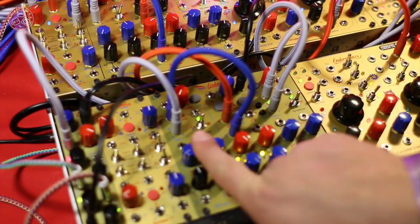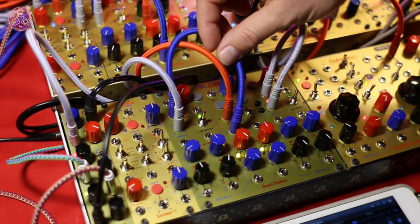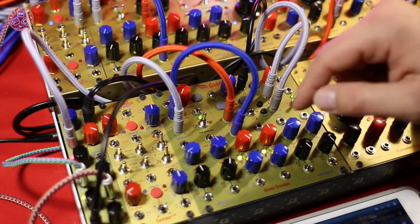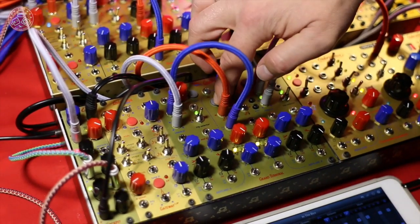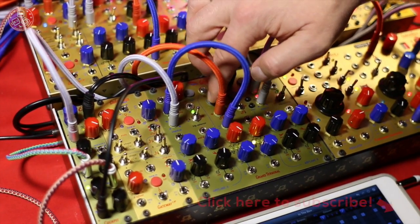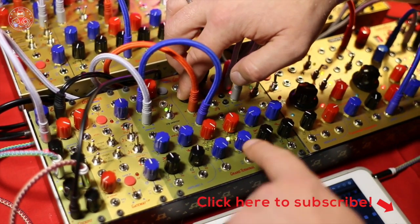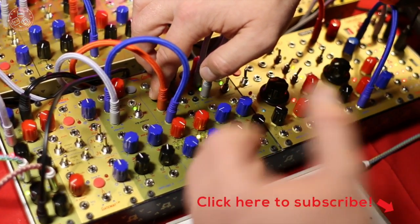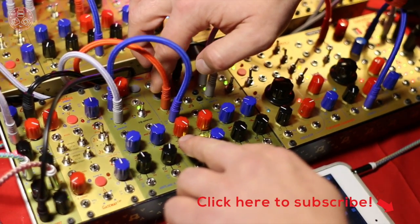It has the two envelope generators you already know. New features are that instead of two vectoral-based LPG gates here, you have eight different kinds of filters that you can use as you were used to the vectorals. When it's a little bit dimmed, it's one part; when it's brightly lit, it's the other row.